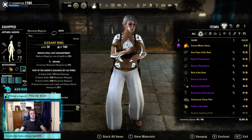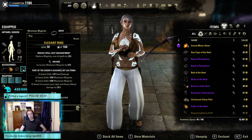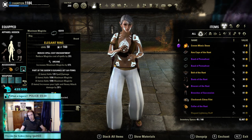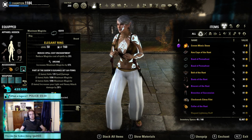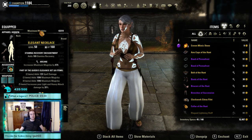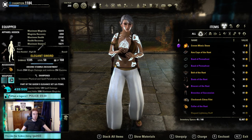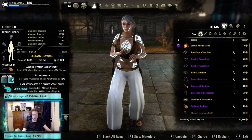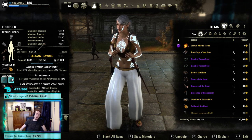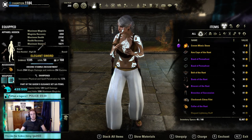Our next five-piece set is the godsend of ESO right now — Elegant. Elegant is brilliant. It gives us Spell Damage, Magicka, already very pet-sorcerer-friendly stats, and it increases your light and heavy attack damage by 20%, which is just so key to this build. Our glyphs are one Reduced Cost, one Recovery, and one Stamina Recovery. On our weapons we have two Elegant swords: Nirnhoned on the main hand with Weapon Damage and Spell Damage, and Sharpened on the offhand with Magic and Stamina Damage. Why not a 2H sword? A 2H sword won't give us Sharpened and we're not using Momentum, so the Elegant Jewels with Sharpened is simply more damage.